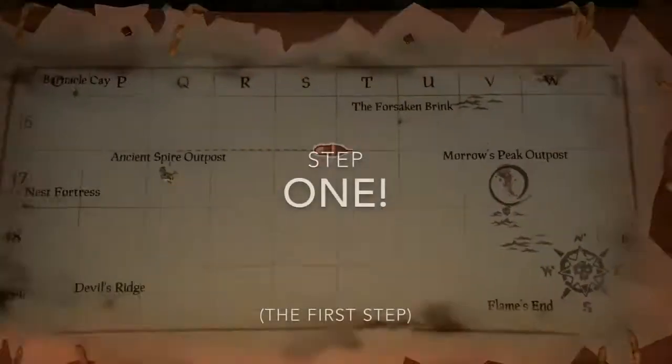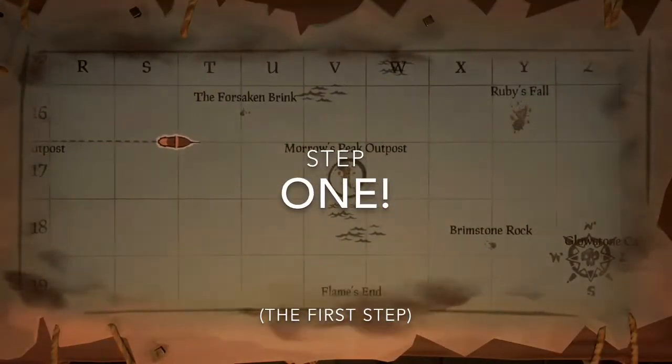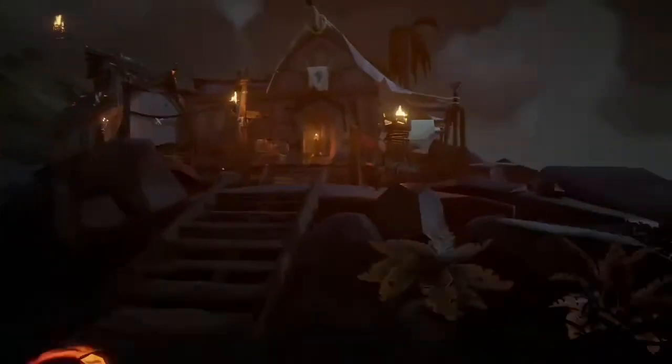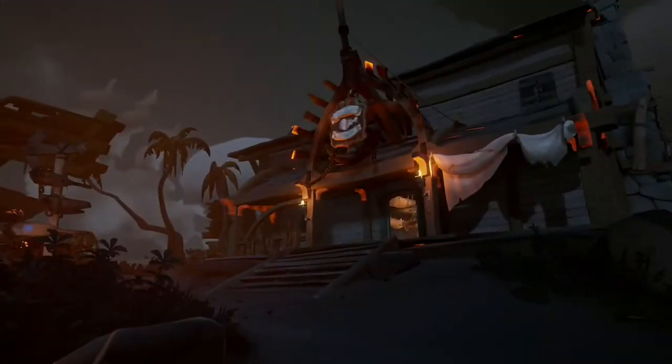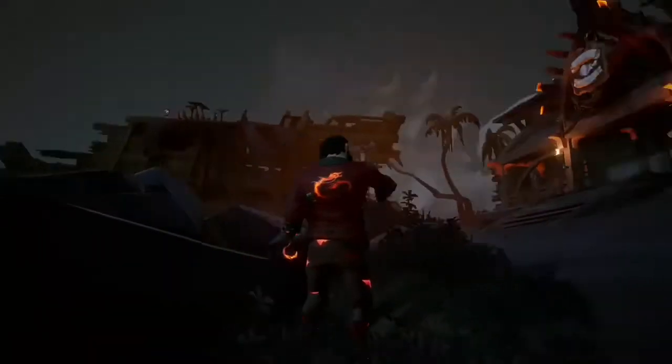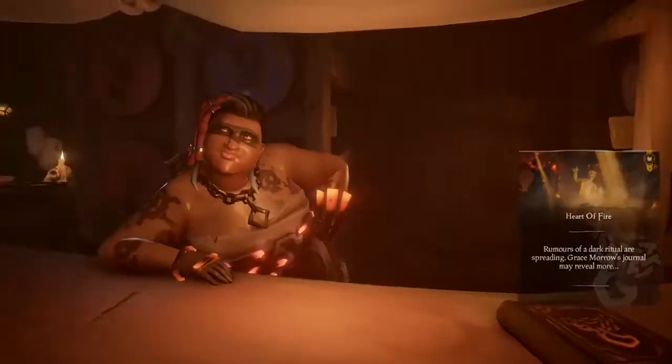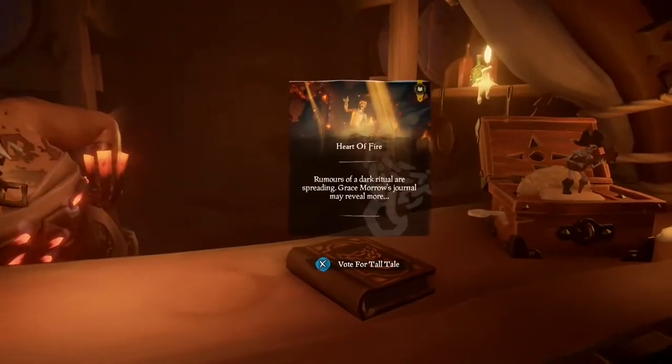First step — Step one. You need to head over to Moro's Peak Outpost, where you can start it. Once you get to Moro's Peak Outpost, find your way to the tavern and go inside. Inside the tavern, go talk to the bartender, and next to it there will be the tall tale. Just vote for that tall tale until you get it started up, just like any other mission or tall tale.